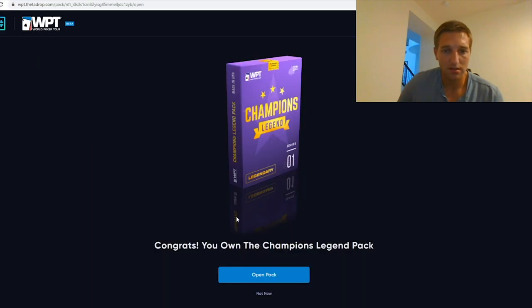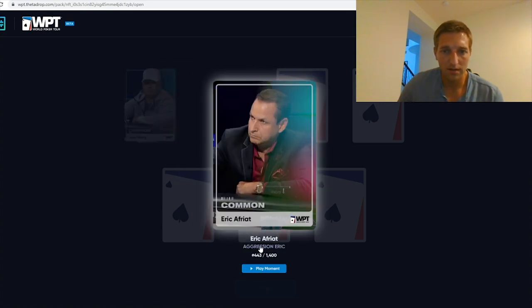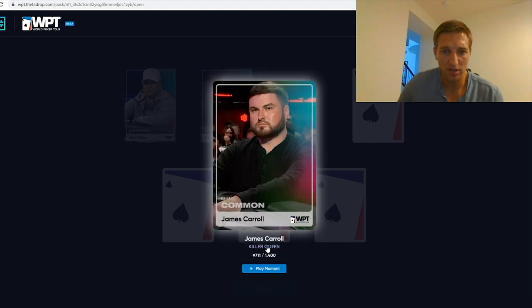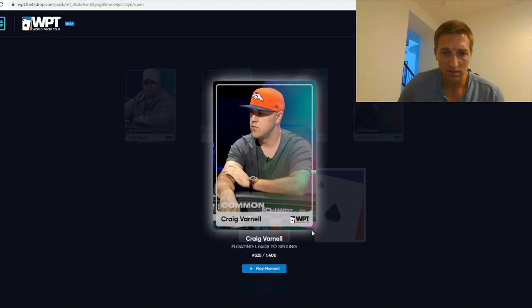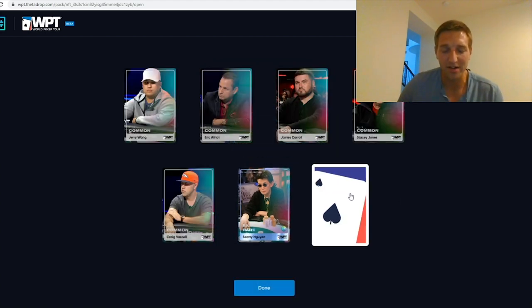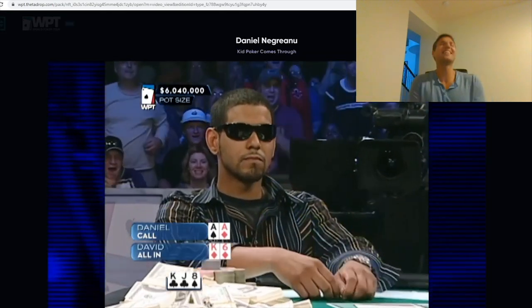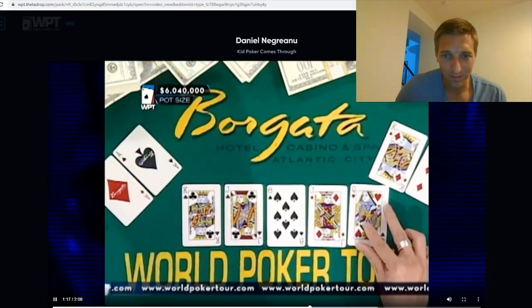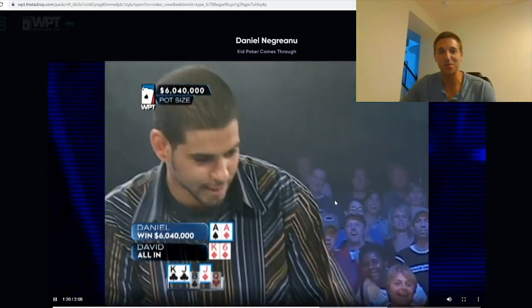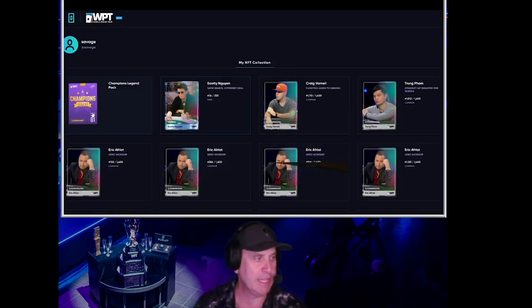Move to the Champions pack — this is the big one. Jerry Wong. Eric Afriat. James Carroll. Stacey Jones. Craig Varnell, yet again. Scottie Wynn — I was hoping for this one, I can't wait to watch this one. What's our Champions moment? Daniel Negreanu — that's got to be a good one. That is it. That's how Daniel became a WPT champion. That's got to be one of the best moments you could pull out of one of these packs.